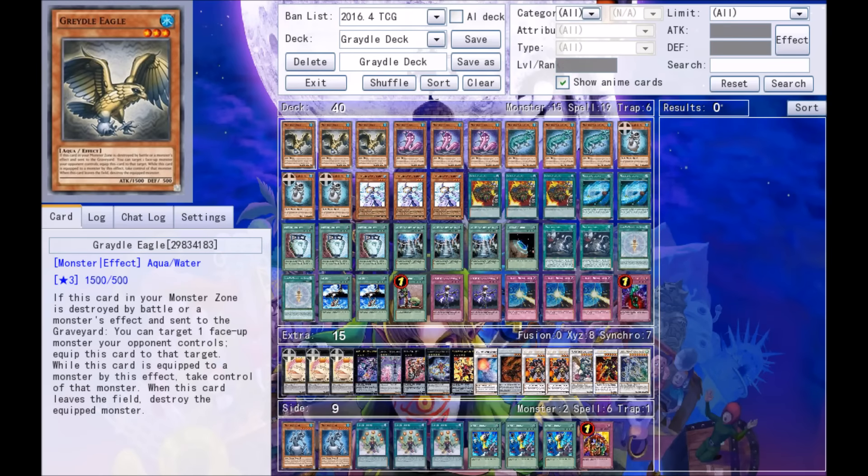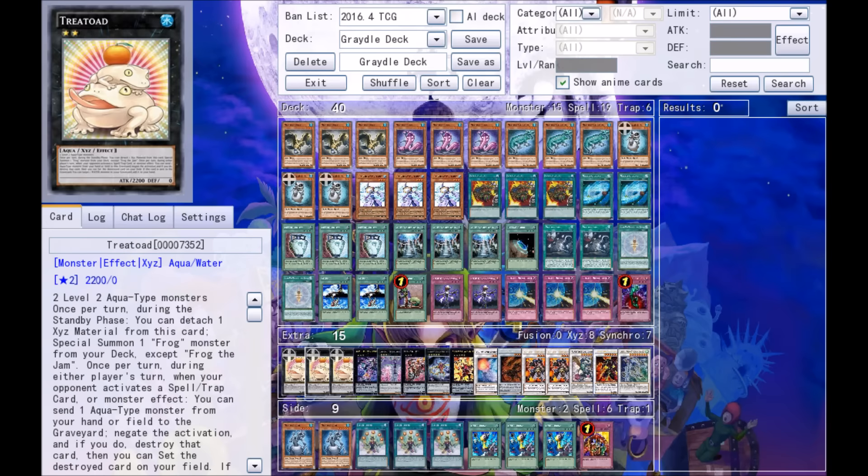Do you guys want to play a scummy deck that just takes people's cards and uses them against them — whether it be the Gradles themselves, Goyo Guardian, or even the new Tree Toad XD card, which can be very easily made with this deck. We're about to be scummy as hell up in here. Cue the intro.